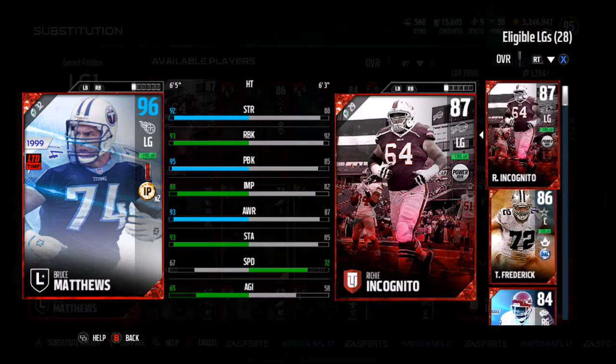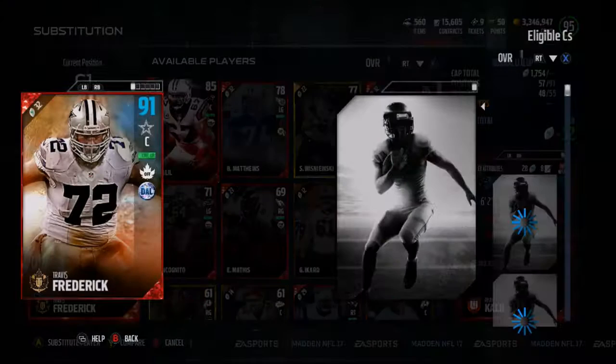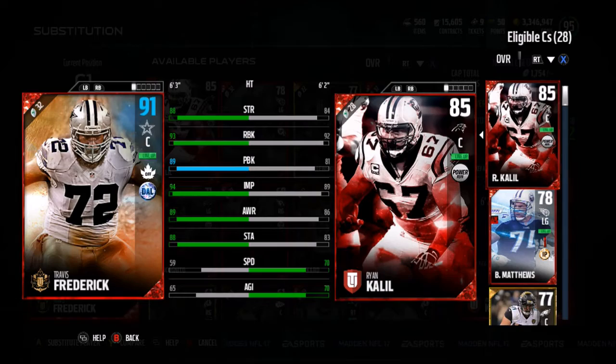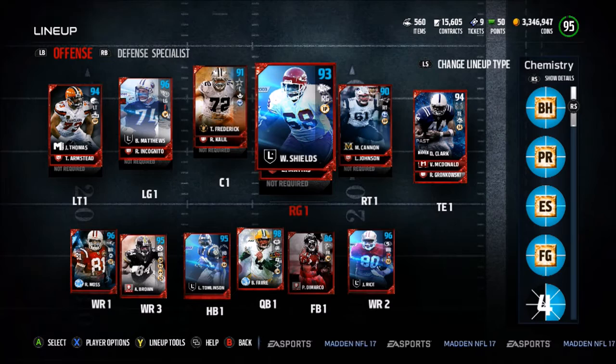Mid video, just want to thank you guys very quickly for 1,100 subscribers — that is just amazing. We have Travis Frederick at center who is a non-overall but with chemistry goes to a 91, with 89 pass block, 94 impact, and 93 run block. Basically this offensive line is just made to run the ball — this offensive line is glitchy. At right guard we have Will Shields who gets boosted to a 93 with interior protector, and at right tackle we have Marcus Cannon who has edge protector and New England chemistry.